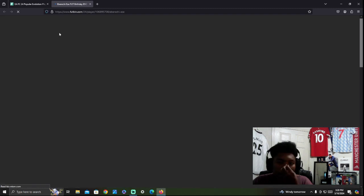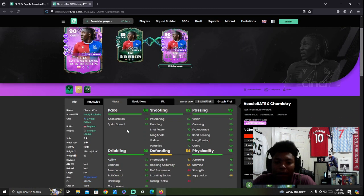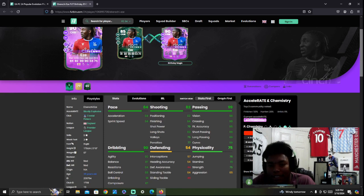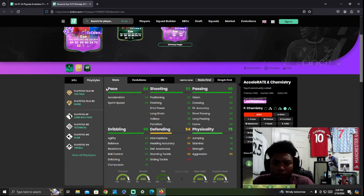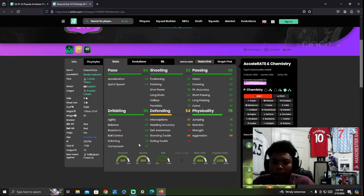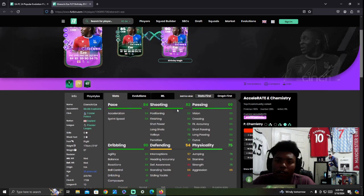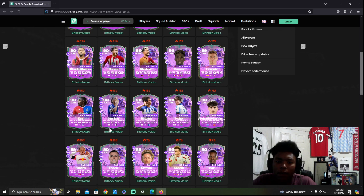Eze seems like a cool card as well — he plays for Crystal Palace, so Crystal Palace fans are going to be buzzing. The weak foot could be an issue, but he has 99 passing, so the passing department is sorted. The stamina could be an issue too. He has Trickster and Technical play styles. At 5'10", he's going to be a good card if you're having fun with the game.